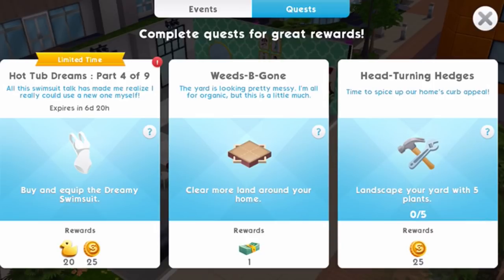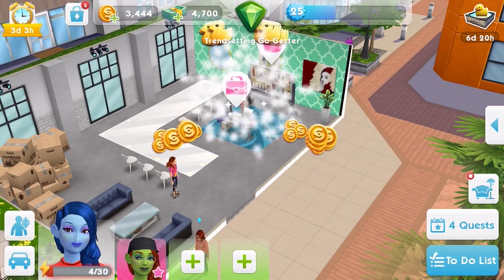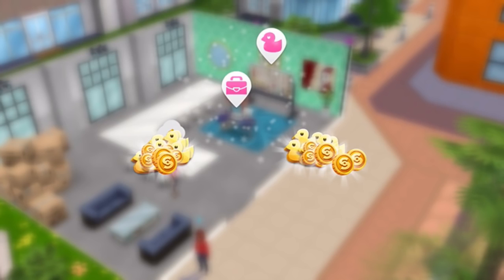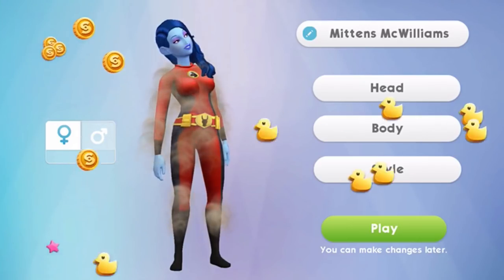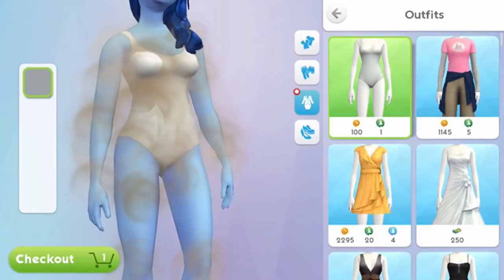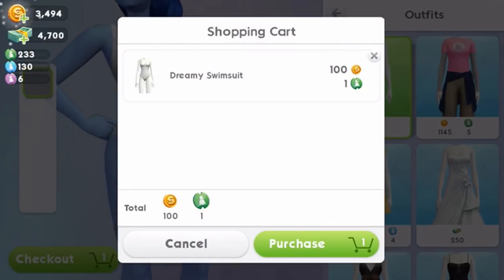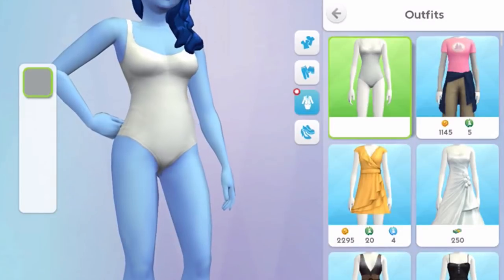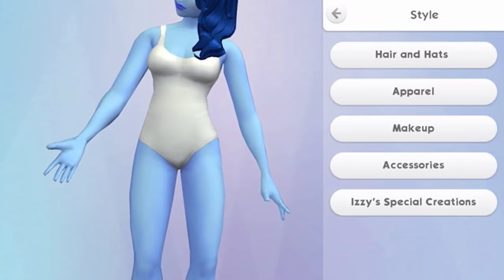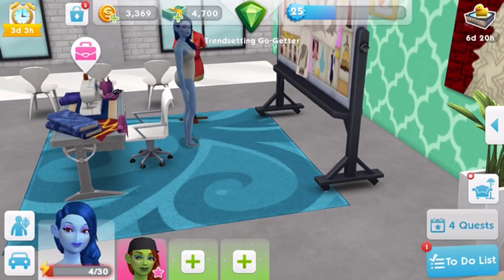Now we have to buy and wear the dreamy swimsuit. There are both male and female options. We'll use our female Sim — go into her change appearance section in Create a Sim, then into Style, then Apparel, and under Outfits you'll find it. There's a white one-piece — risky if you get in the water! We'll purchase it and keep her in the swimsuit. One of our Sims is named Bluebell, the other is Mittens.